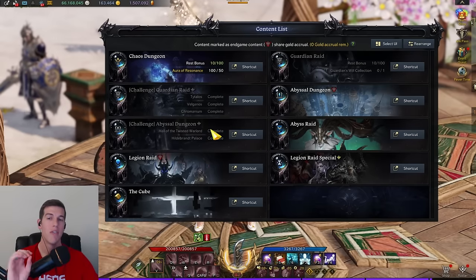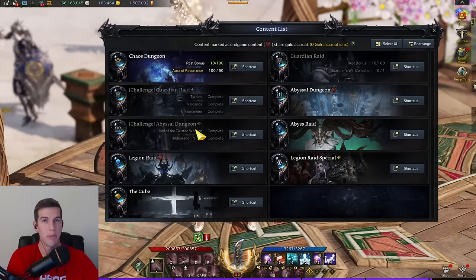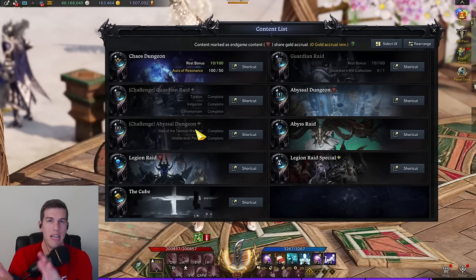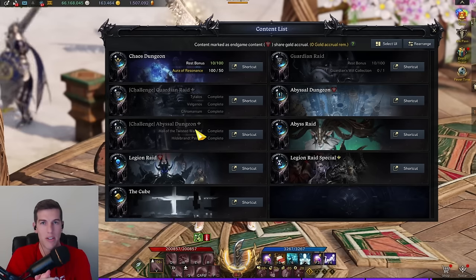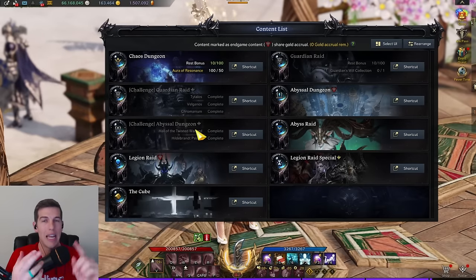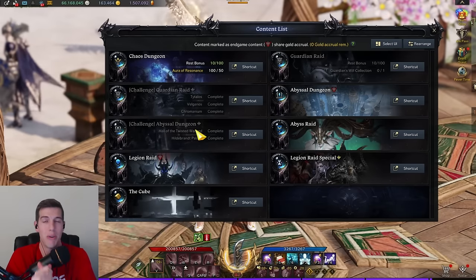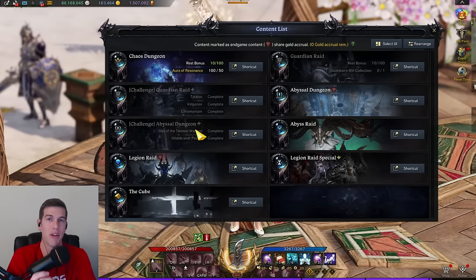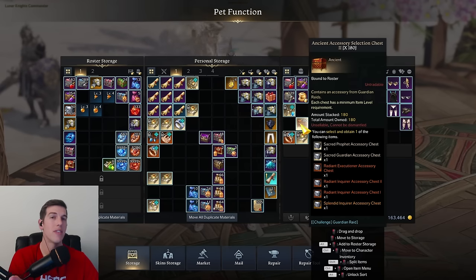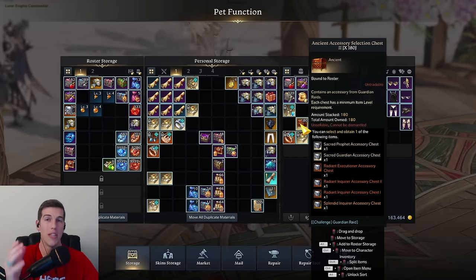You also get a lot of materials from doing your challenge guardian raids and your challenge abyssal dungeons. From the challenge abyssal dungeons you'll get things like powdered sage, which helps with your tripods, honor shard bags you can put into your roster storage for the new character, and chests to get free stones and free accessories. If you want to make as much gold as possible on this new class release for Breaker, start saving these accessory chests.